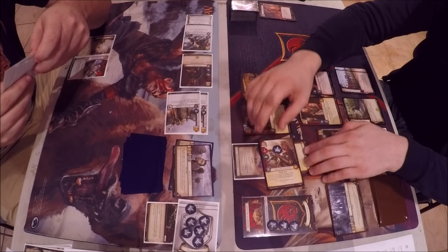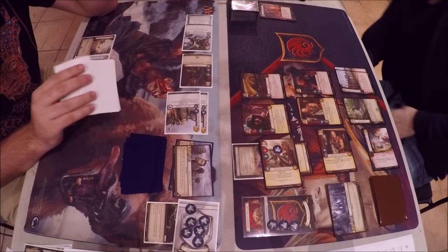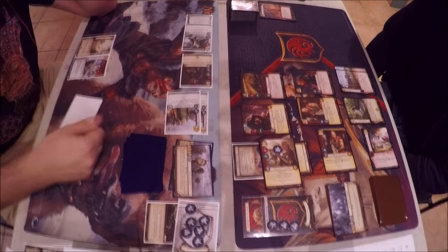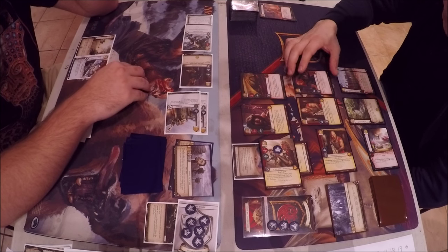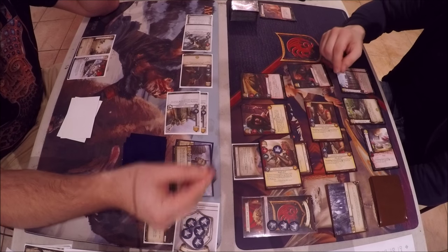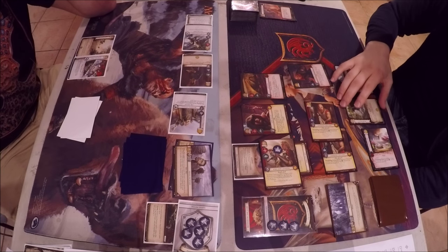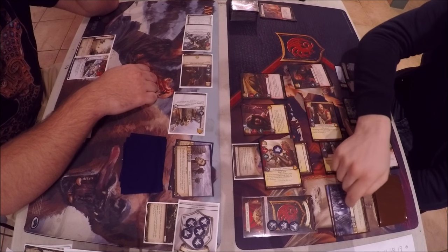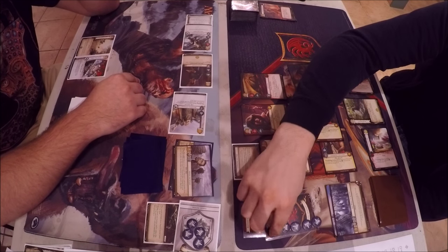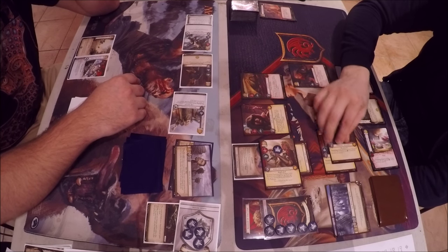Seven military defense with Jaime. He has Milk of the Poppy blanking his text so no renown. John is putting on offensive pressure. He almost played Ice but drew two and considered other options. Power reaction to winning a challenge goes off.